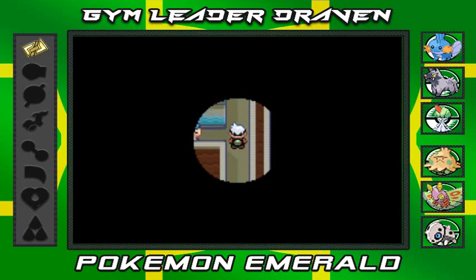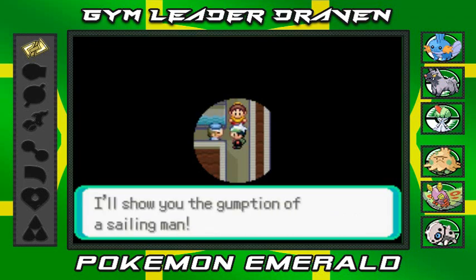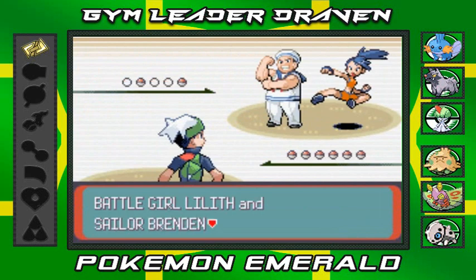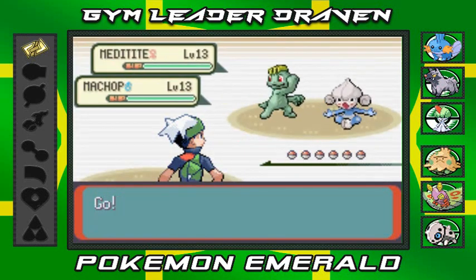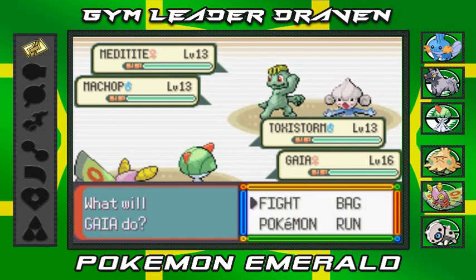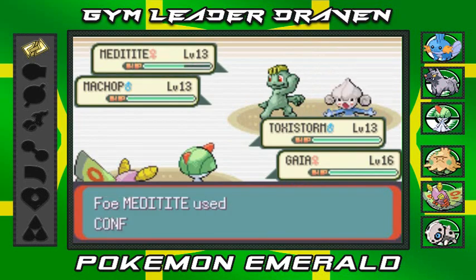Found two trainers — a double battle! 'Are you stumbling around in the dark? I'll show you the gumption of a sailing man!' Bring it on. He comes out with Meditite and Machop — I got the perfect combination for this. Let's go with Gust on Meditite and Confusion on Machop. Gust attack — super effective on Meditite! Confusion hits — not super effective on Machop, but it does damage. They use Low Kick on my Gaia.